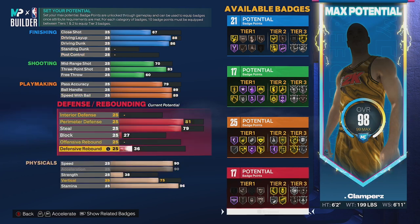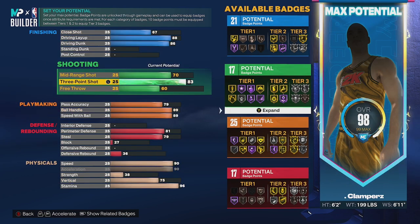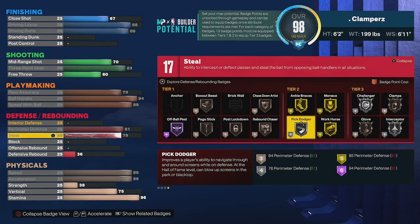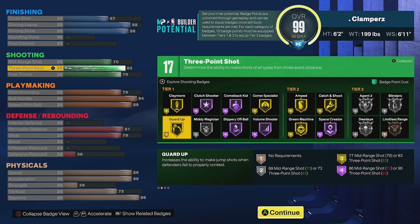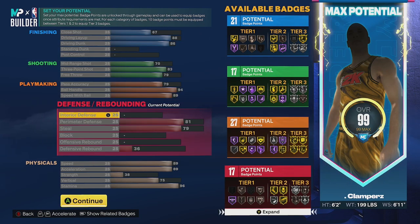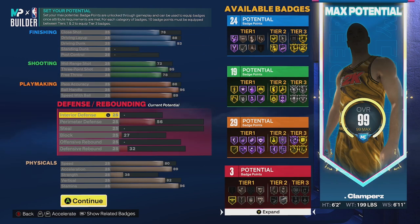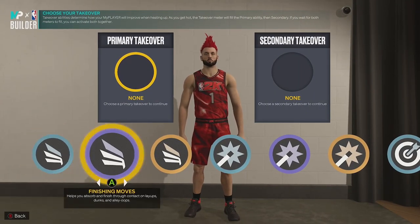Putting speed and acceleration up now - our speed is high enough to actually guard ball. The vertical doesn't need to be 82 anymore since we don't need elite contacts, so we can do 75 for pro contacts. Now we have enough points to get ball control back up again for gold handles for days. Put the free throw up and there you go. Here's what it finally looks like: 21, 17, 27, 17 - this actually has a lot more badges and is probably a more viable build.